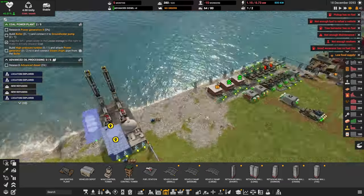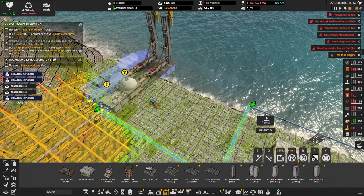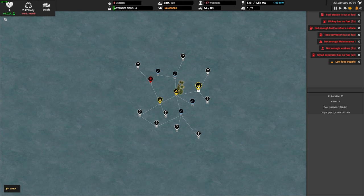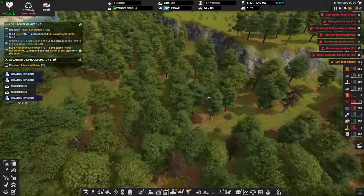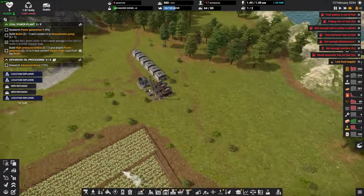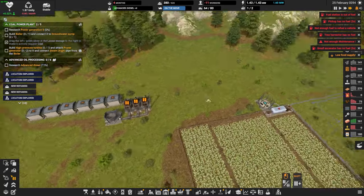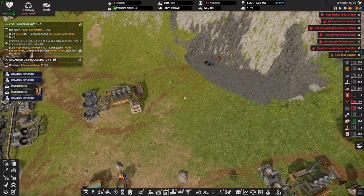We need this cargo depot ASAP, and we need to connect this pipe back to here. We are using way more power now and we're out of diesel here — so let's get our boat back home. Also, how are we doing with our coal making? We're out of wood actually — that's not good. We could pause here, and we're going to prioritize our excavating for coal.